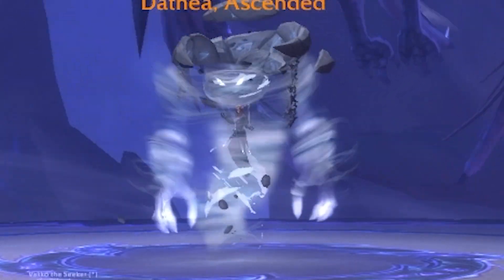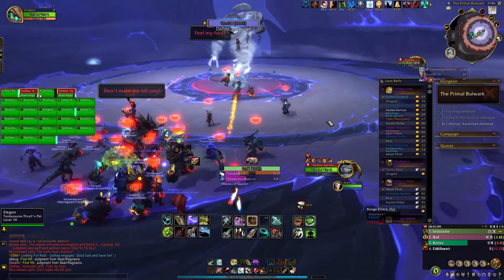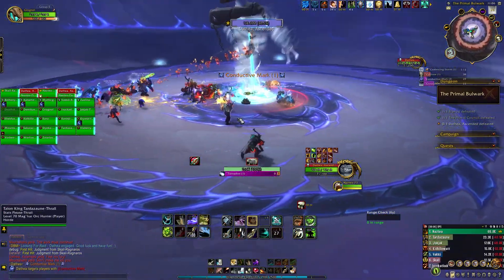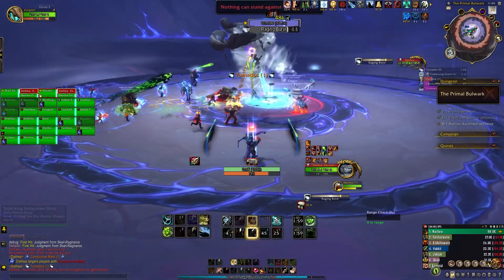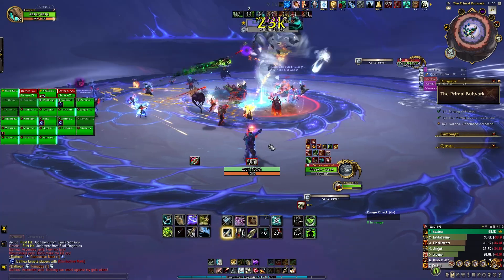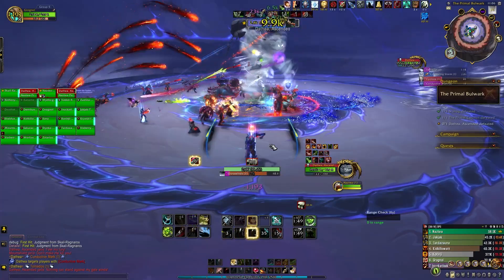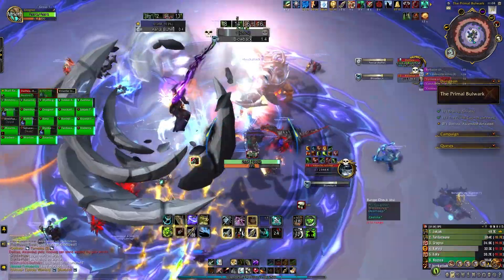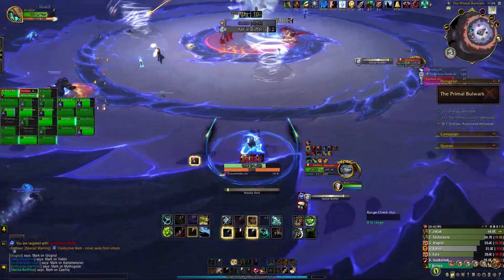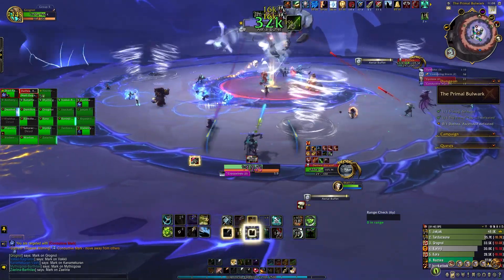Now, Dathia herself. Another huge stationary boss, however this boss does require people to be spaced out and paying attention, so you can get a good view of her model throughout the fight. Dathia has her own humanoid model that you encounter with the Primal Council, and for this fight she is merged with an air elemental. You can see her humanoid model floating inside the elemental model, which is pretty cool. Her abilities are very simplistic, however almost all of them utilize knock-back and knock-up mechanics which make the fight more fun. It is also fun to watch an unknowing player get thrown off the platform because they weren't paying attention.